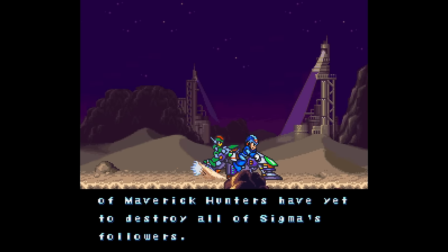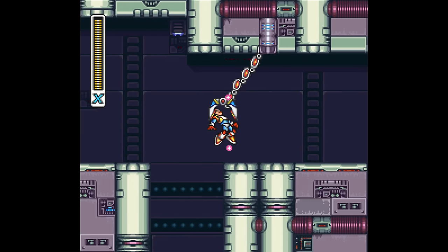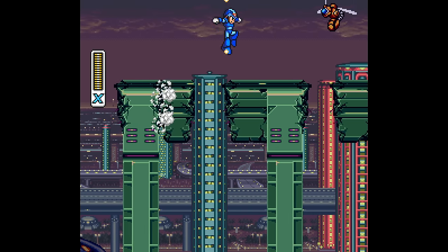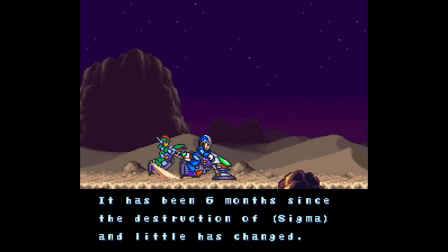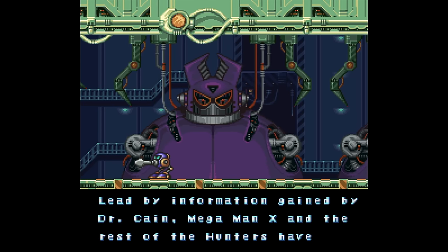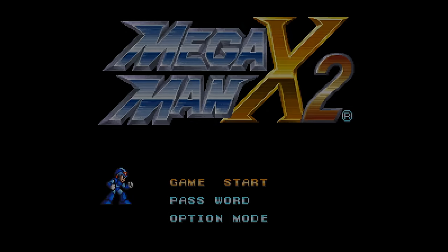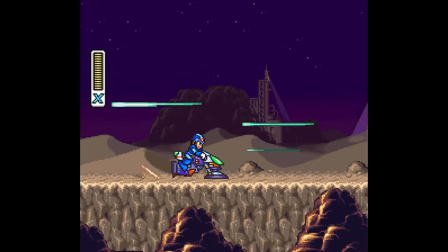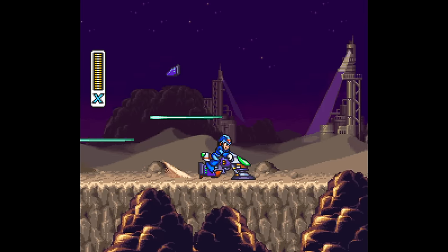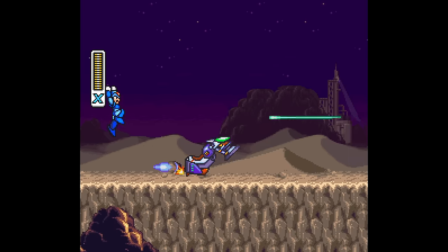In the last 6 months, X and his crew have been hunting down the remaining Mavericks who pledged loyalty to Sigma. X is a total badass in this game. In X1, you were fighting a losing battle against Sigma's forces that attacked the central highway. In X2, X and his comrade are traveling on hover bikes to the last remaining factory the Mavericks are hiding in. These guys are running from you in this game. Just look at this cutscene — X rides his bike straight into the enemy.